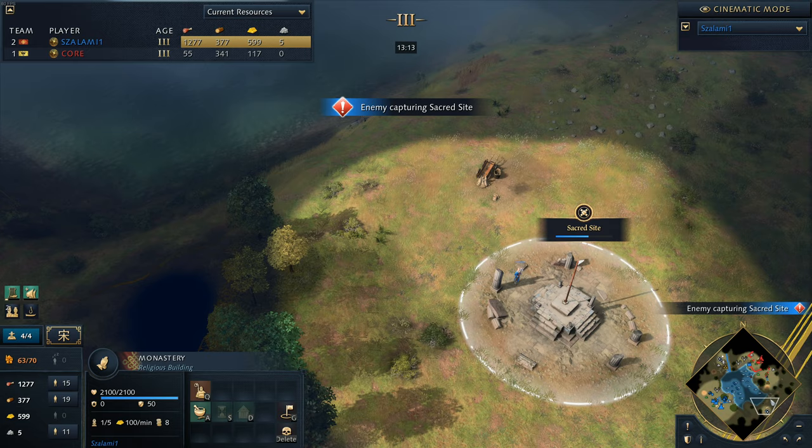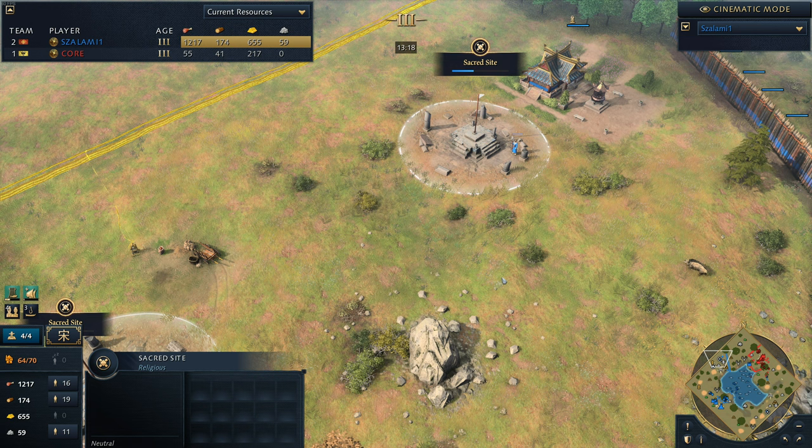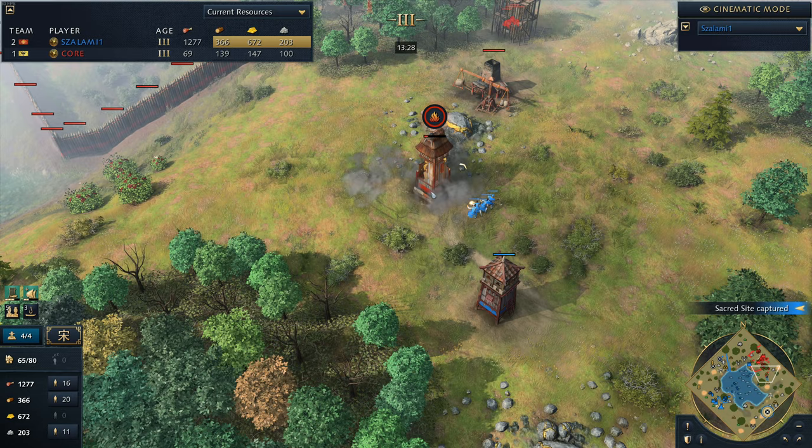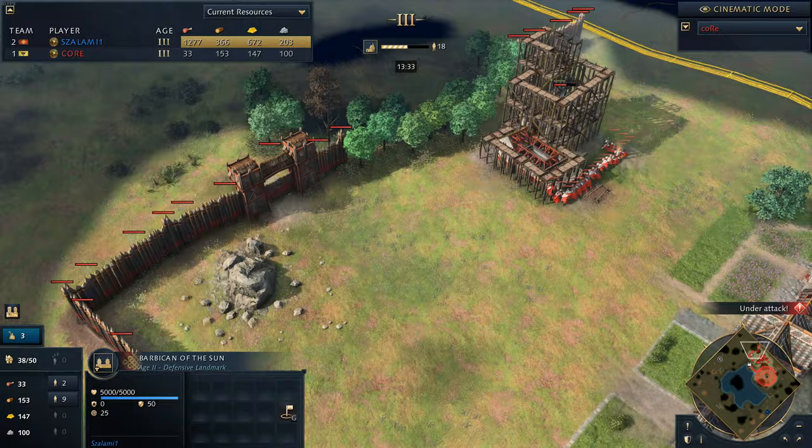Salami is very ahead at this point. He's got one of the relics and he's got two more on his side. The sacred sites up towards the north are going to get captured by his monks - down towards the south also. I wouldn't be surprised if we saw a couple more villagers. It was the hand cannon slits. And now we've got a bit of a difficult spot because Core is completely locked down on gold.